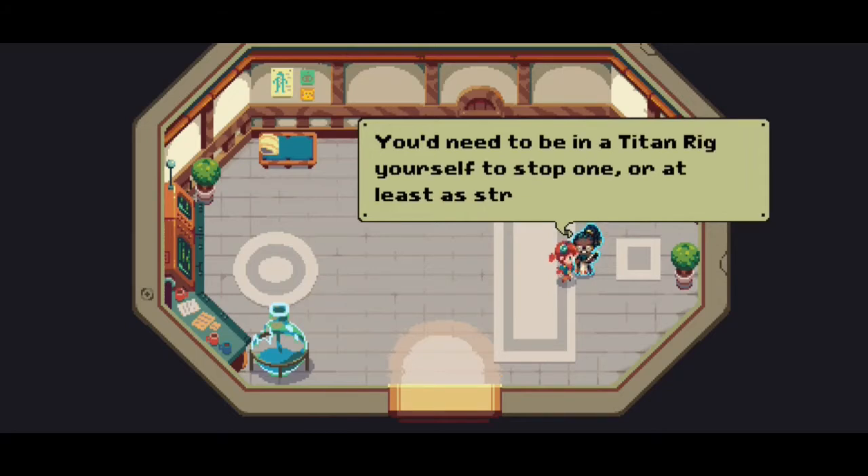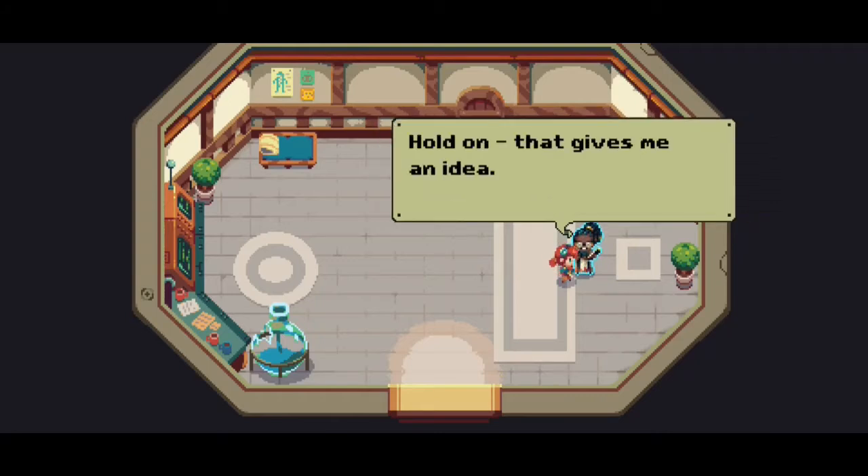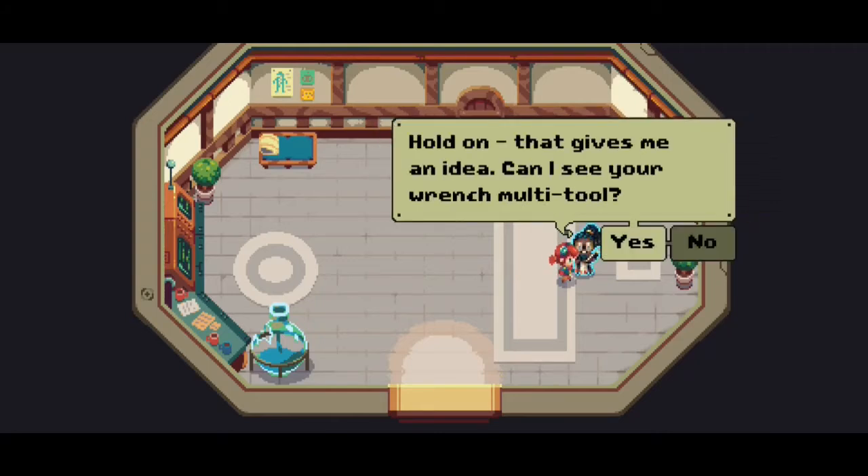What were you thinking, fighting one of those Baron's Foremen alone? You need to be in the Titan rig yourself to stop one — or at least the strongest one. Instead I'm just a little wimpy. Hold on, that gives me an idea. Can I see your wrench multi-tool?